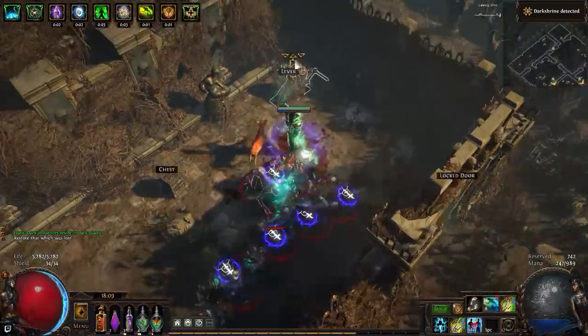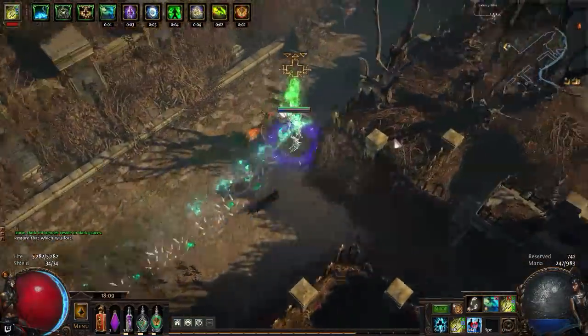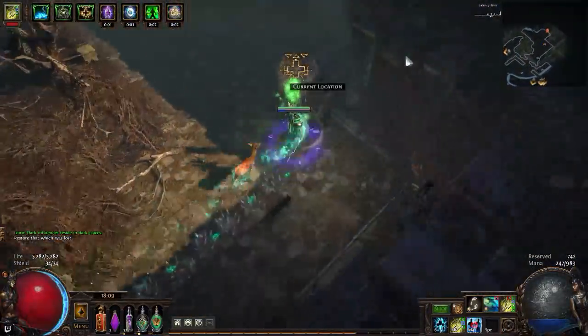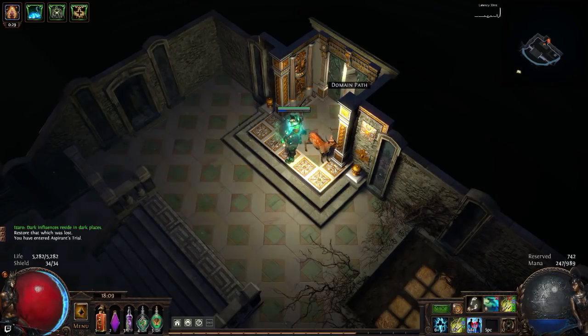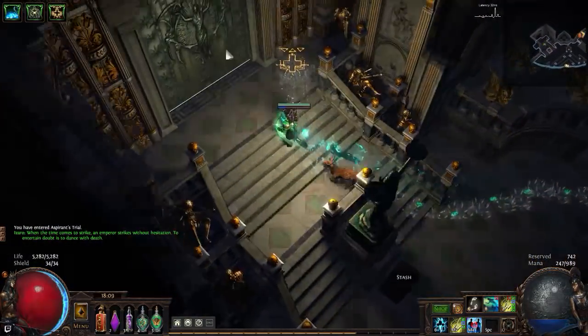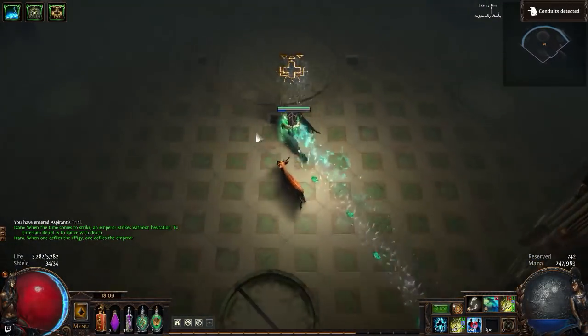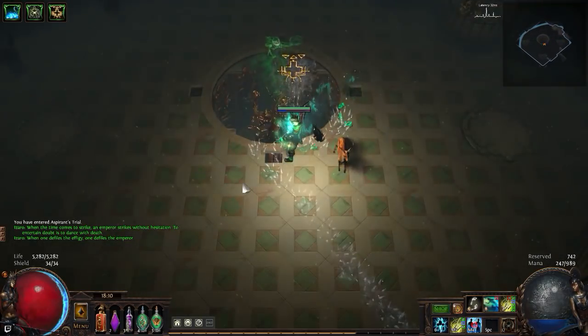Dark influences reside in dark places. You got a character from 84 to 91 just from running lab? Yep, that has happened.